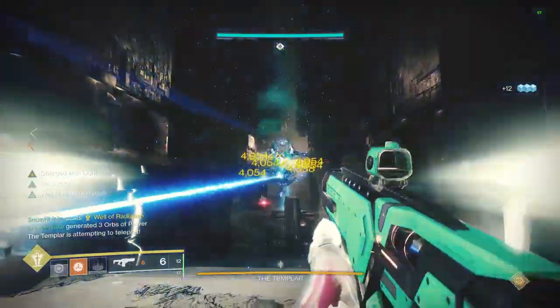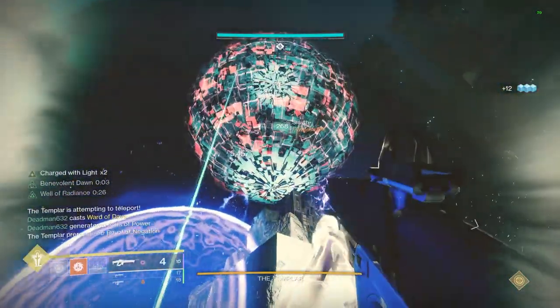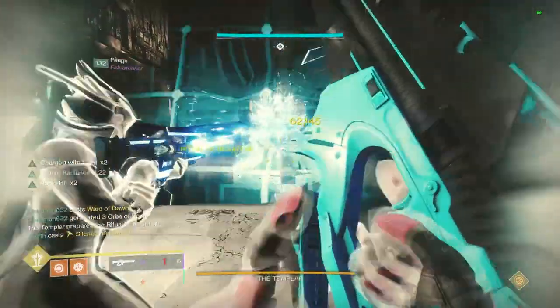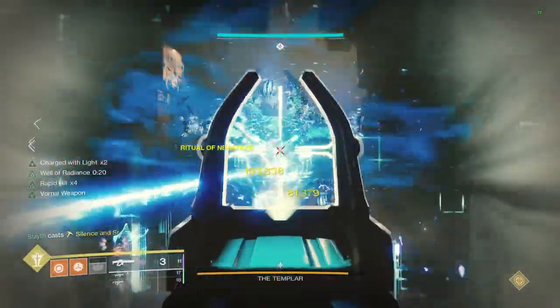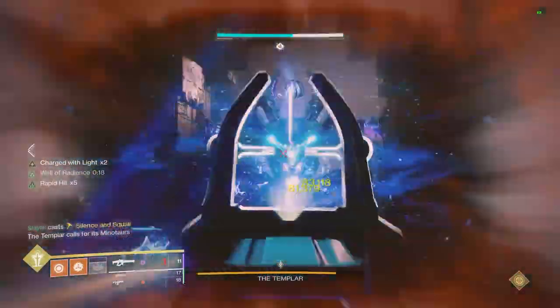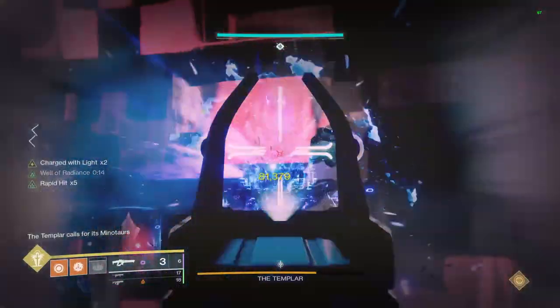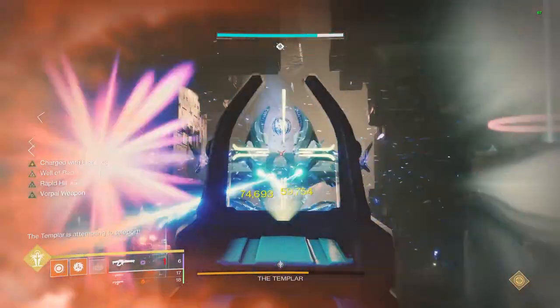For this, you will need two warlocks, one titan, and one hunter. I recommend you use an additional hunter and titan for the remaining two characters, but it's up to you. For optimal DPS, each player should be running a heavy linear fusion rifle, preferably with Vorpal, and a rapid fire frame fusion rifle like Cartesian Coordinate or Null Composure.